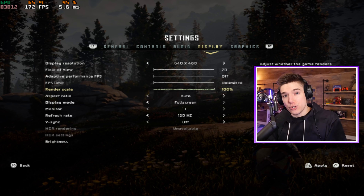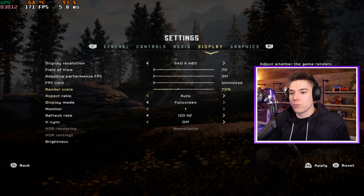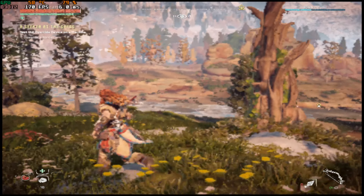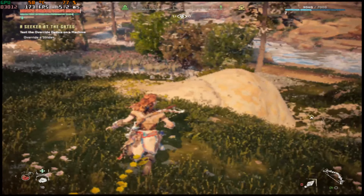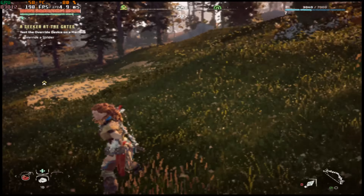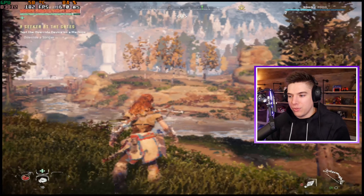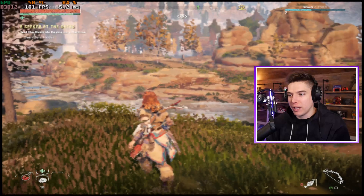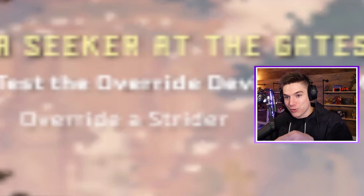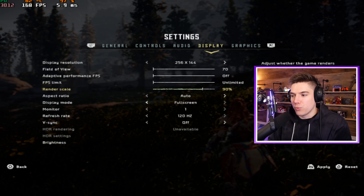To get that PS1 look: the PS1, if you ran in progressive, was 240p, so the image was 640 by 240. If you ran in interlaced, you were seeing 640 by 480. To get the look of a PS1 we're going to go down to a render scale of 50%. This is not 100% accurate, but a very good emulation of what PS1 Horizon would have looked like. That actually is fairly spot on to a lot of PS1 games — almost no anti-aliasing. This is 100% playable, and I can still read the text: 'a seeker at the gates, test the override device on a machine.' Override a Strider — yes, I can read the bottom line.